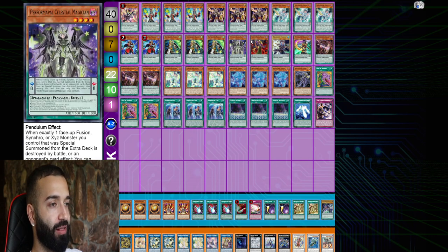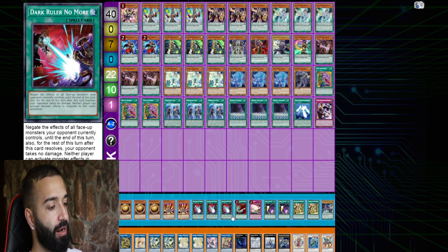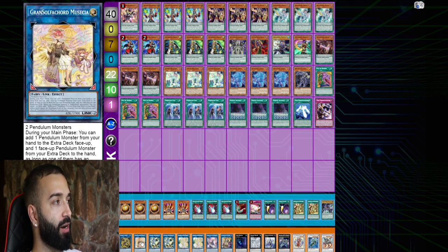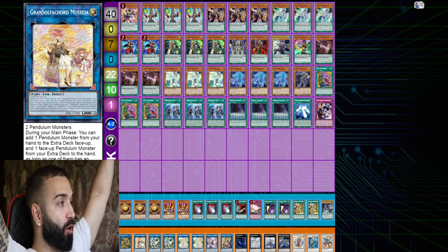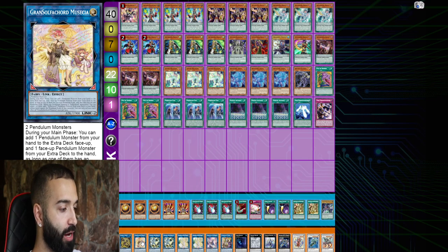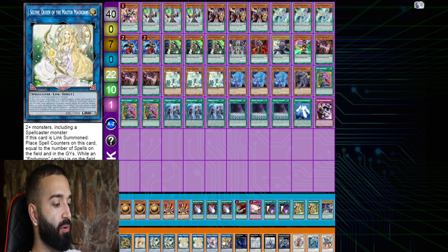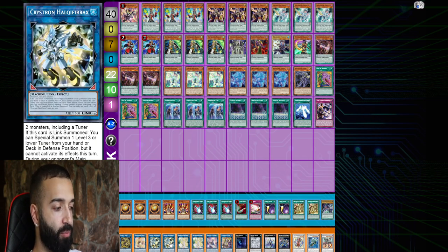Dragon Pulse is very good against Drytron Winda — you go Purple Poison turbo. You have ten to twelve ways to get to Purple Poison: Double Iris searches Star Pen Graph, Star Pen Graph searches Purple Poison — nine to thirteen ways with Desires. Scale Purple Poison, summon any single dark spellcaster even Time Gazer, attack over Winda with Purple Poison boosting by 1000. Extra deck: one new card, Grand Silver — I'll make a video on it in a few days.